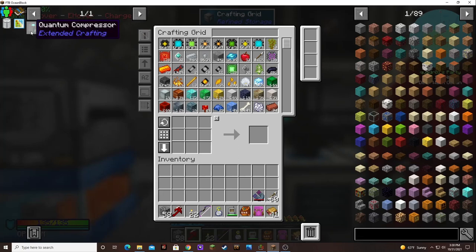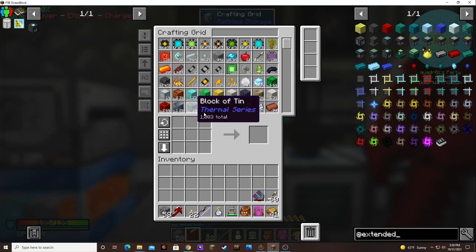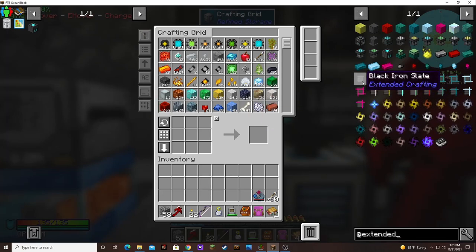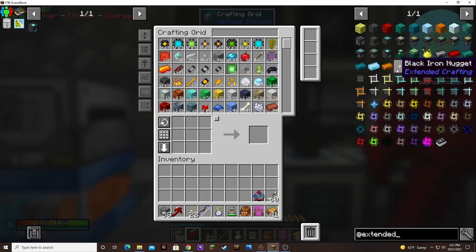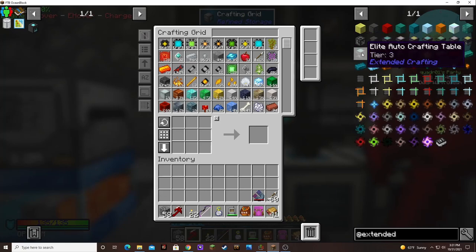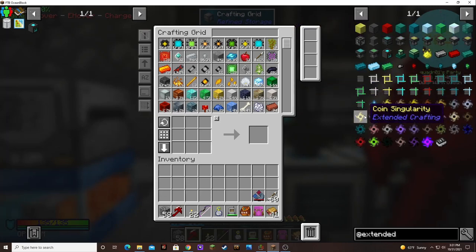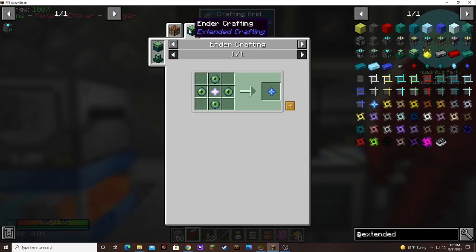This is Extended Crafting. That mod adds the compressor and all the singularities, and all of these components and doodads. The ultimate ingot, quantum compressor, crafting core, basic crafting core, pedestals, luminescence blocks, and an ender star — I remember that.